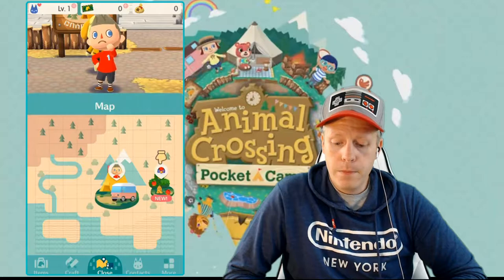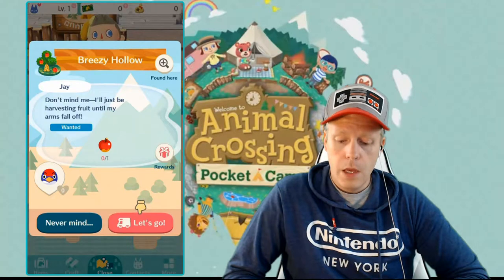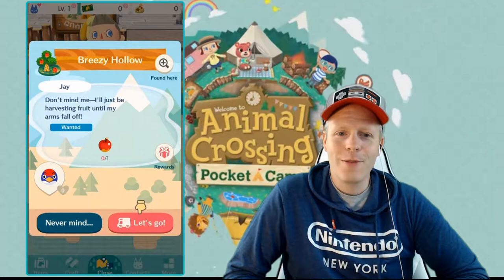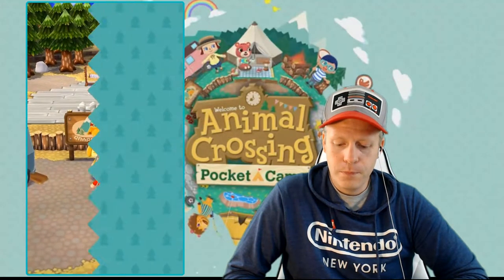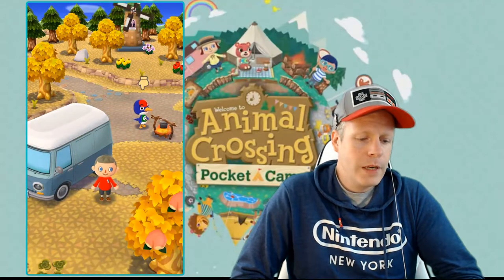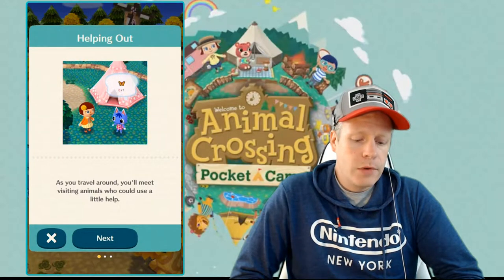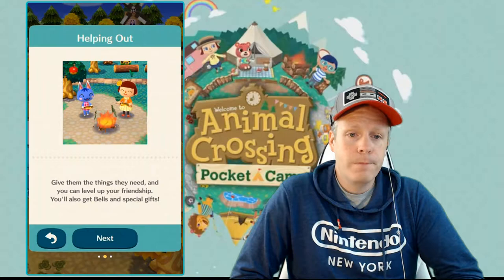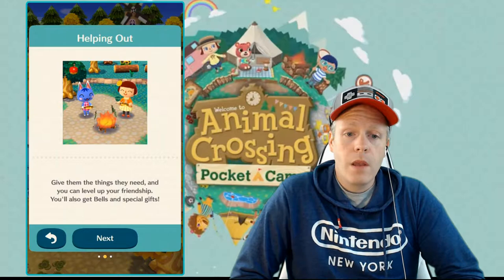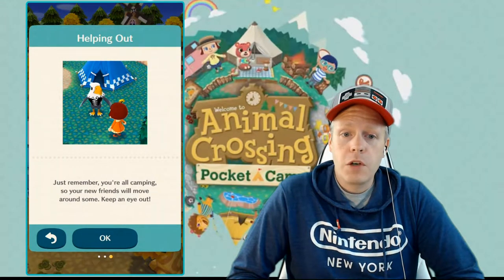This is Jay — "Don't mind me, I'll just be harvesting fruit until my arms fall off." It looks like it drives itself. Look at this little campsite town. As you travel around, you'll meet visiting animals who could use a little help. Give them things they need and you'll level up your friendship. You'll also get bells and special gifts. Your new friends will move around some, so keep an eye out.